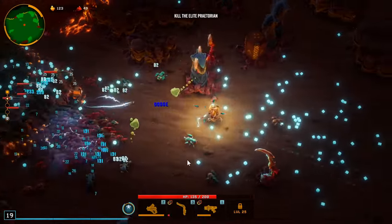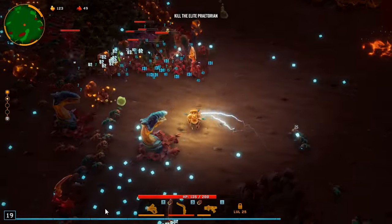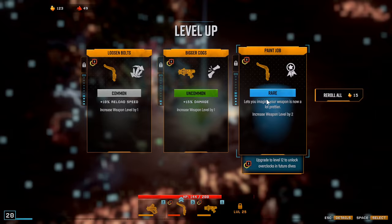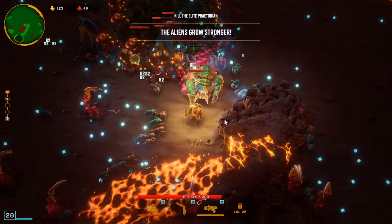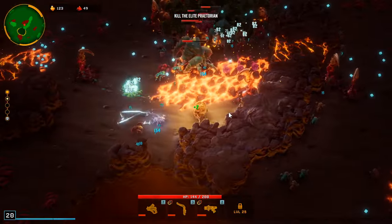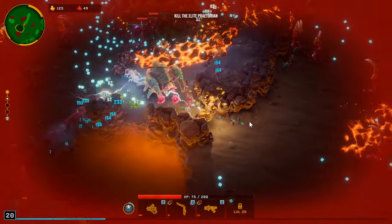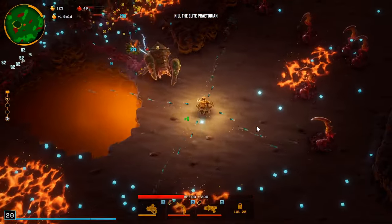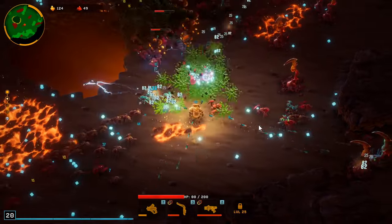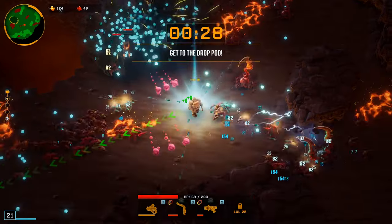We need to one-shot these little guys. We're about to level again hopefully. We need the damage — the bug zapper is the only thing doing work right now. We're taking a ton of damage. Should kill him here — holy smokes, that took forever. Status effect 30%? Yep, I'll take that.